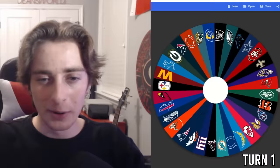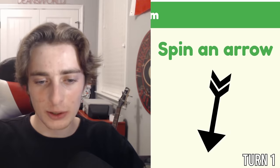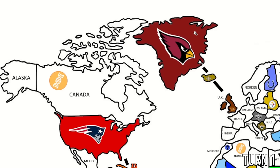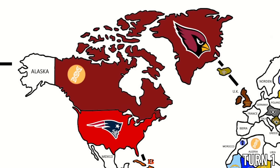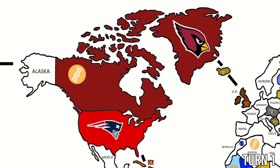Turn number one. We start with the Arizona Cardinals up in Greenland. They can go to Canada or fight the Saints in Iceland — the arrow goes towards Canada. We just hit an imperialism record: the fastest ever power-up claimed in one single spin. The Cardinals expand into Canada and claim the Clone power-up. They also get Marcus Peters, an 81 overall cornerback, from the free agent pool.